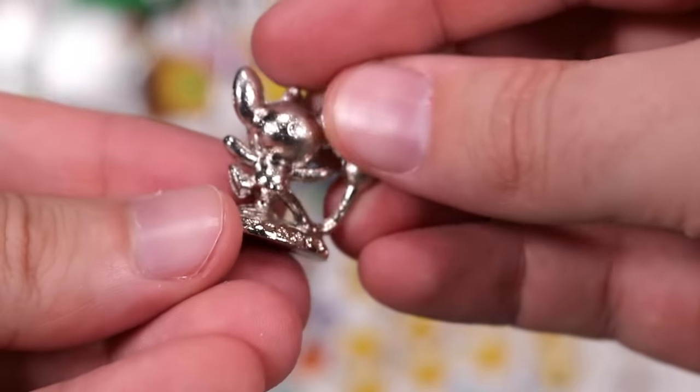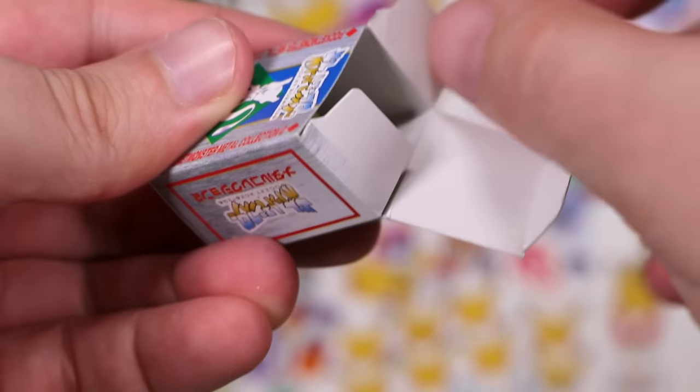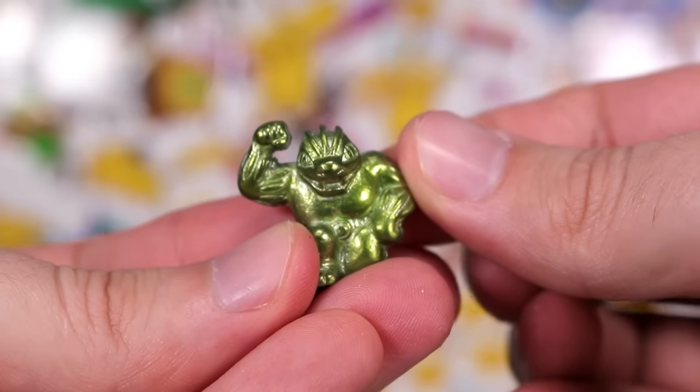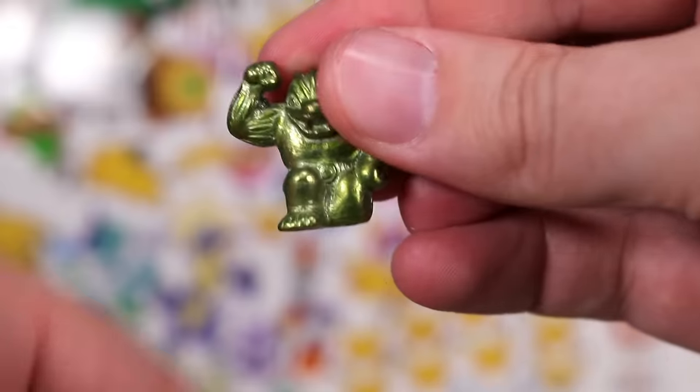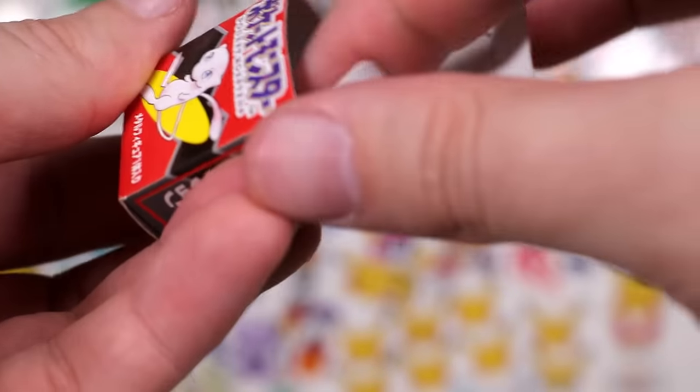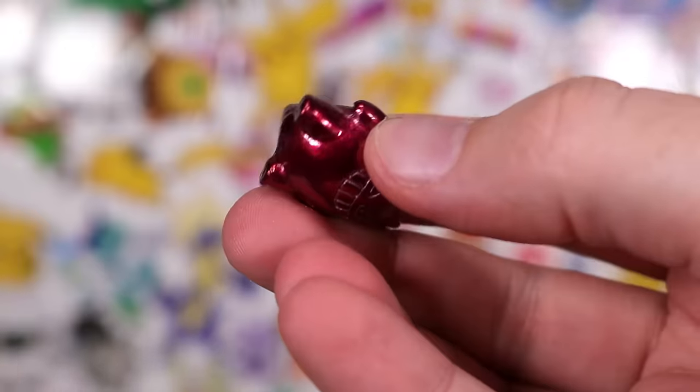Up next, a Silver Aipom. Then up next, a Mewtwo box — a Pea Green Machoke. Something new, haven't got him in any color yet, I don't think. Now I've got Machop, Machoke, and Machamp.